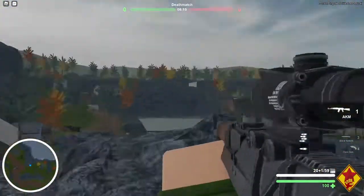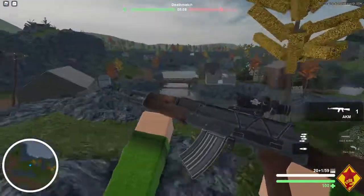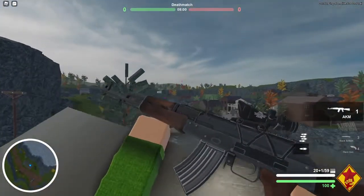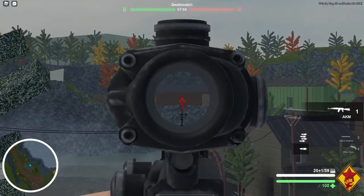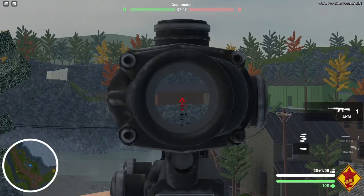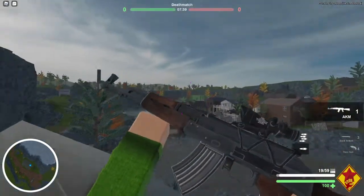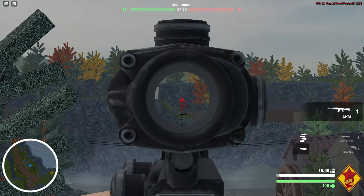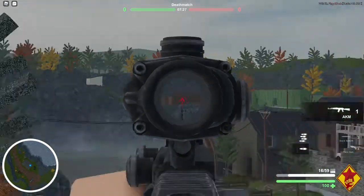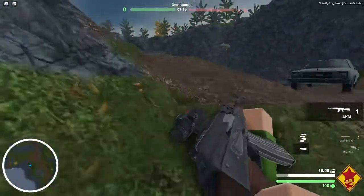The ACOG sight also gives you indicators in the base - you see the 4 and 6 markings. This pretty much indicates how high you need to aim while shooting at more distant targets. For example, if I'm shooting at a target around 40 stats away, I will need to pull up my crosshair a little bit higher to actually hit them. And for 600 stats, you will need to aim a lot higher. Keep in mind that was only an example - this is not gameplay.